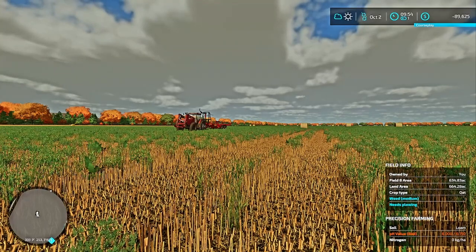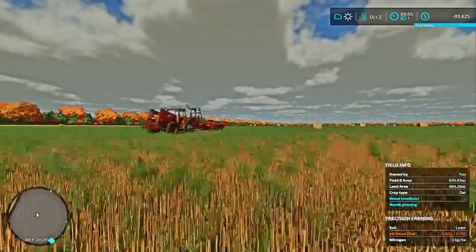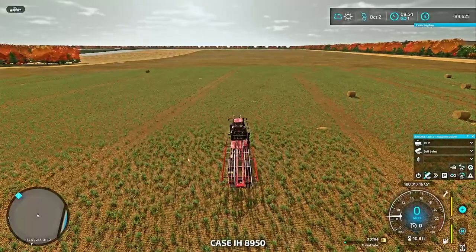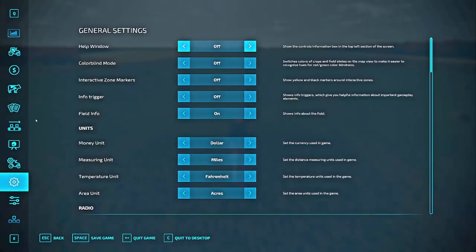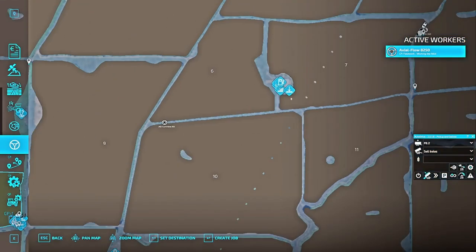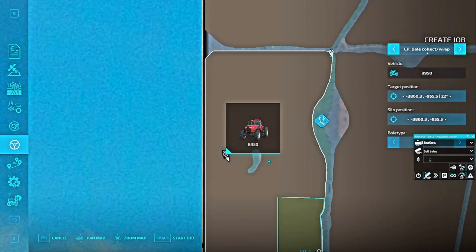You can take them to an unload point if you set it up with AutoDrive. We're going to jump into my Magnum and enable Course Play. I have it set up so that Control D will bring up my Course Play HUD, or you can come into the wheel right here with Course Play, come over here, and click 'Create a Job.' Now you have bale collect and wrap.